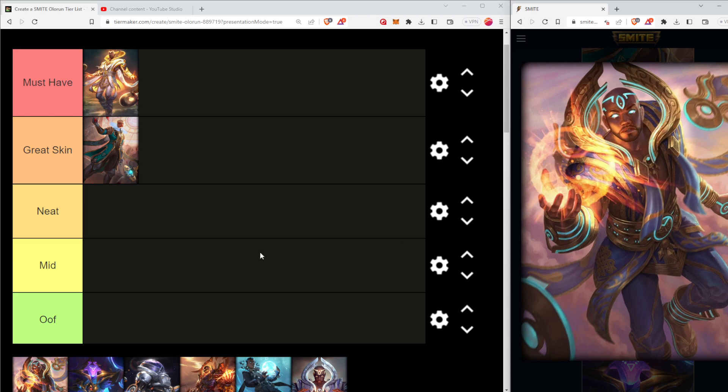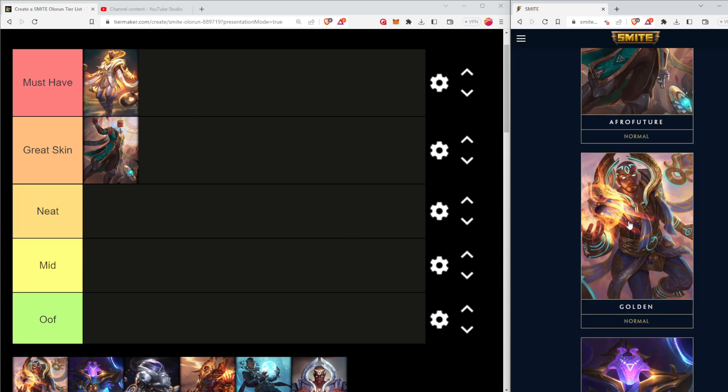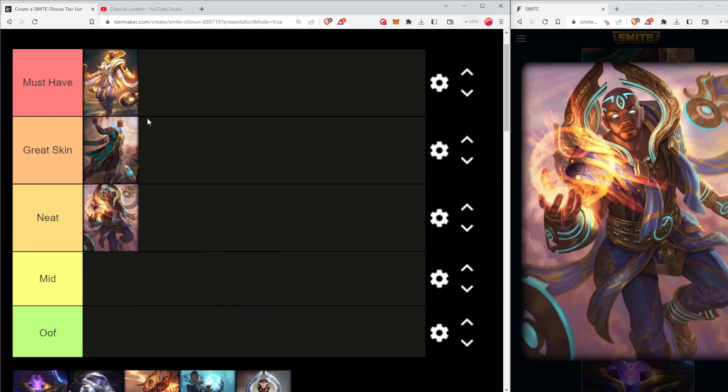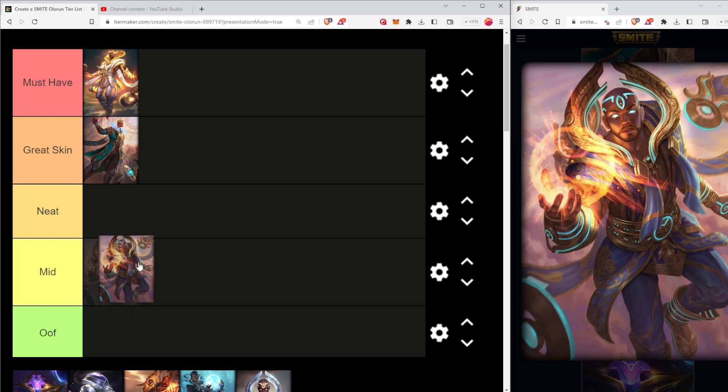Here we have his golden skin, and I'm going to say it's not really the best. It's odd because the other two skins had a lot of gold and I thought they were great. This one has even more, and I just don't really think it went too well. Maybe it's too much blue. With the golden skins they do try to throw in a lot of blue and gold - it is the Smite colors. I'm going to put it in mid at best; I might lower it to oof. I think this is probably one of his weakest skins.